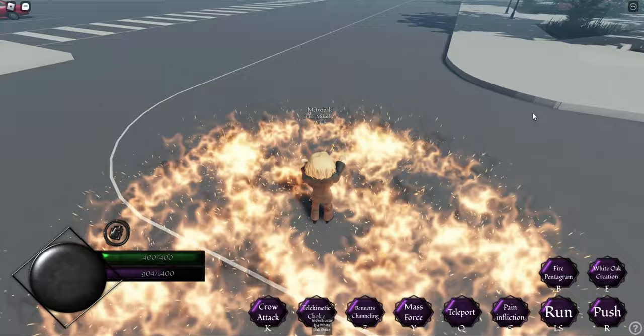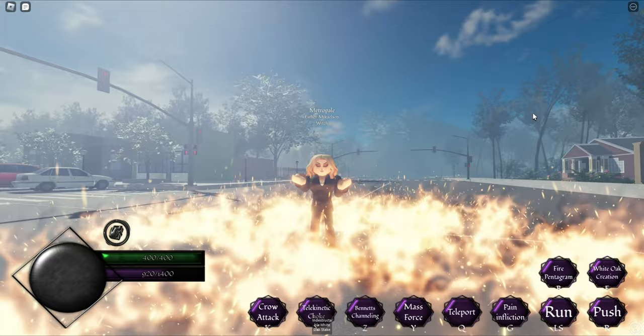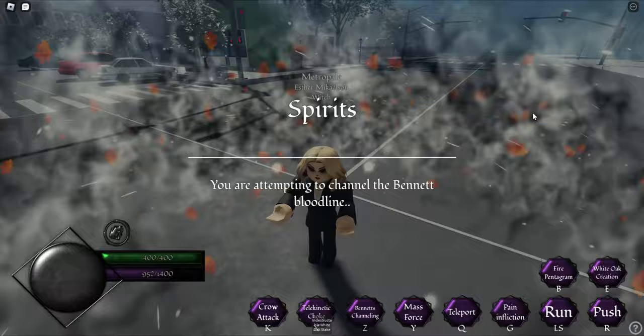For example, the crow attack, choke, and the aneurysm spell — they have extremely long range. When Esther resurrects herself after being killed, you should immediately cast the self-protection again in case enemies attack you. When you get teamed up on by a bunch of people, you can just teleport away with the teleport keybind. She can perform her sacrifice spell again even if she already did it before.